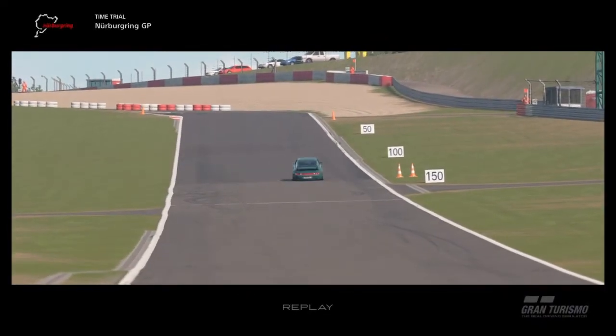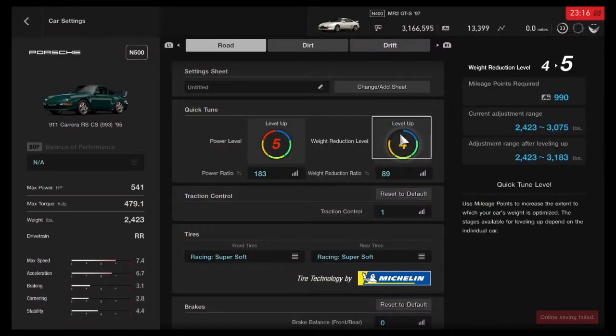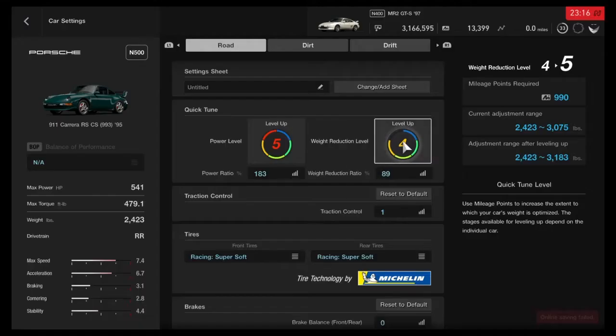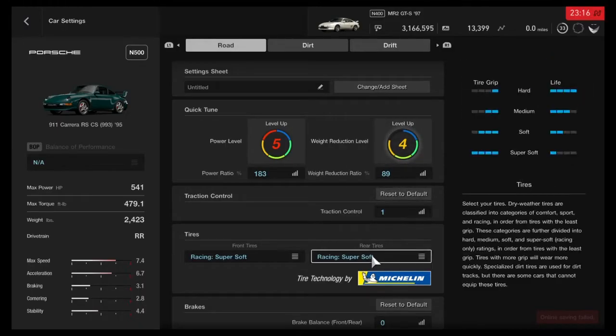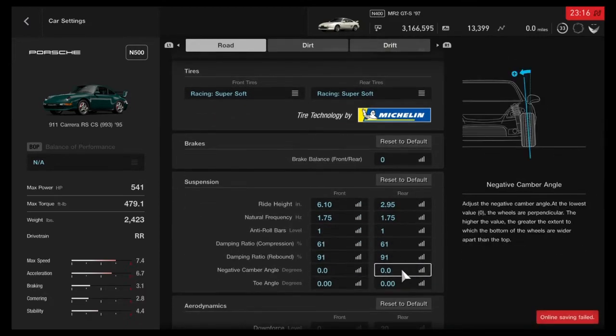I didn't even press any buttons and it was doing that, so let me show you the tune for this thing. Starting off, you do want to fully upgrade the power, but on the weight side of things you only need to upgrade it to either 3 or 4. You want it at traction control 1, mirror all the way down, front all the way up.